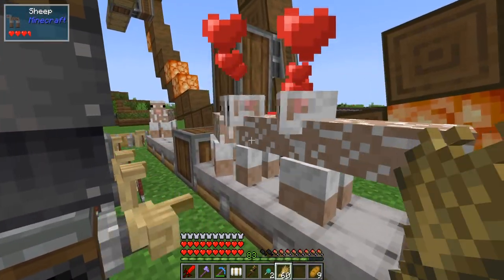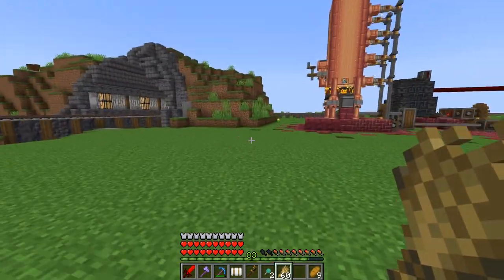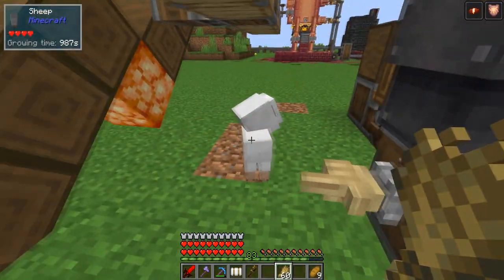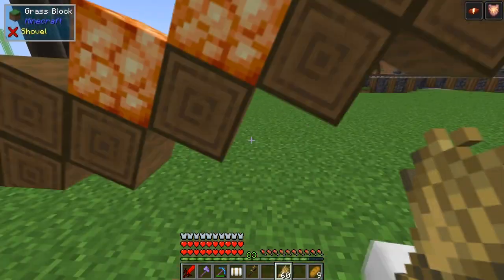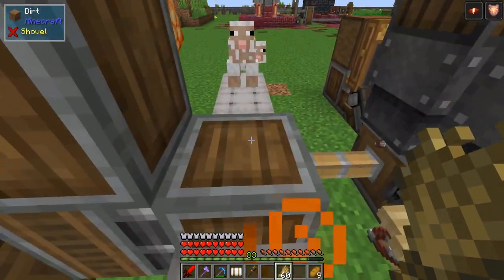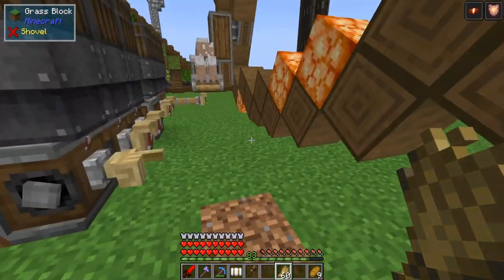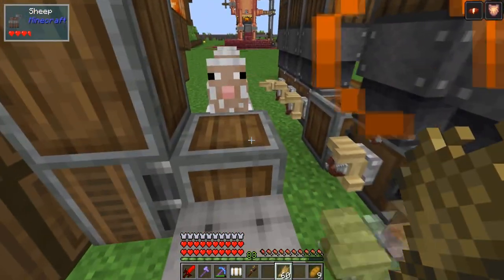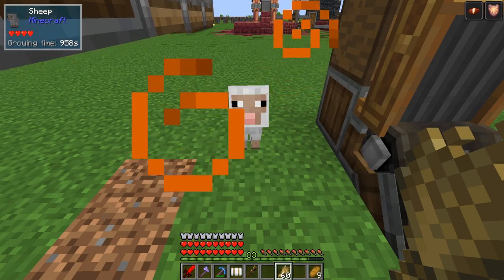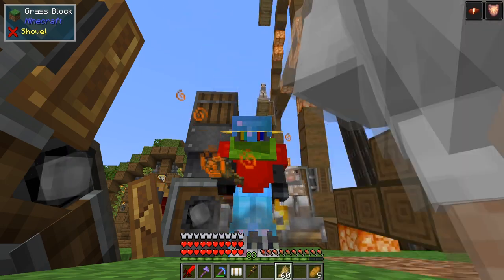That brings us to the end of this video. I need to keep breeding sheep so we can get this ferris wheel full again. Come on dude — you missed the seat, you gotta step up your game. This is mad annoying — hopefully the names help. We're gonna call you Go Go. He just doesn't want to cooperate. On that note, thank you so much for watching — have fun and peace.